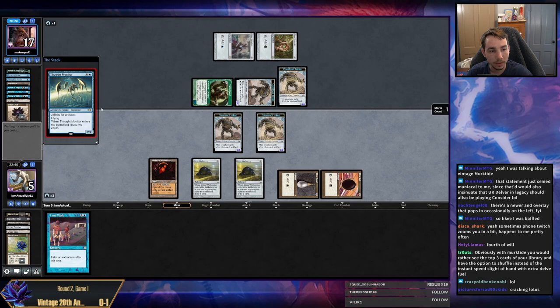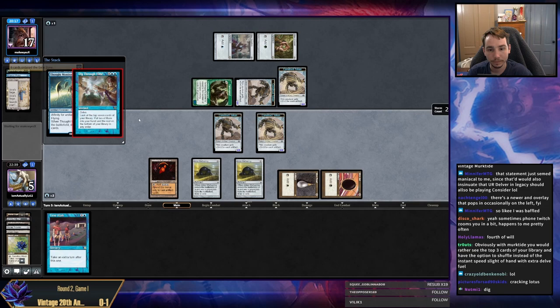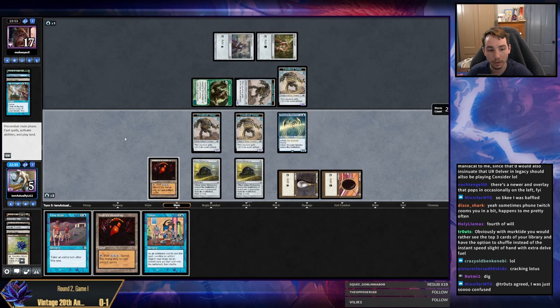Interesting looking Black Lotus. I think that's the Black Lotus they give you for the all-access pass, right? Dig Through Time. Maybe I'm just going to get Force of Vigor now. I actually technically have lethal attacks, which is kind of crazy. Unfortunately I also can't go to the next phase and get rid of their mana. That was not the land I was looking to draw here.